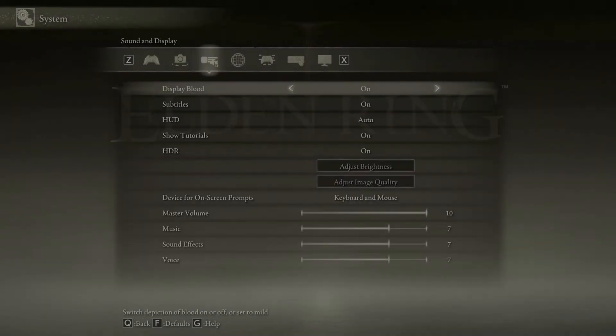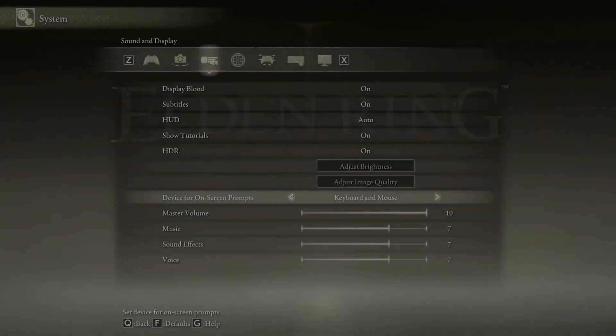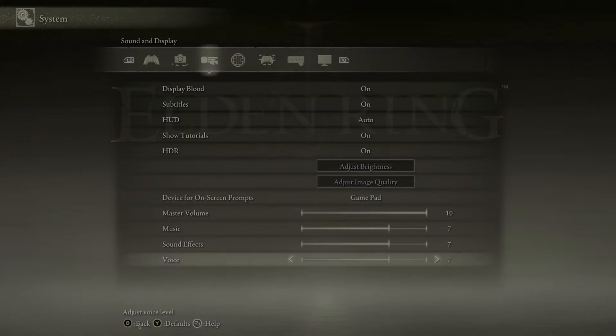One other really important setting: if you're on PC using keyboard and mouse, change the device for on-screen prompts. It starts as gamepad, which gives you button labels like B for back — but that's not how it works with the keyboard. Switch it to keyboard and mouse and then it's obvious how you navigate all the menus.